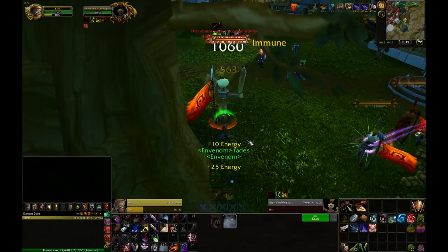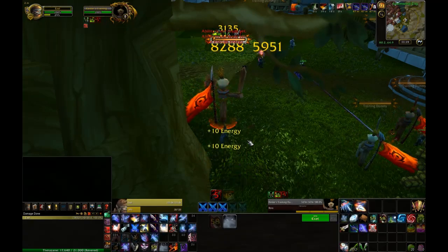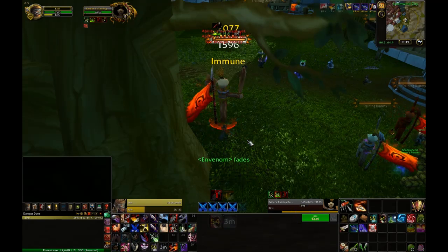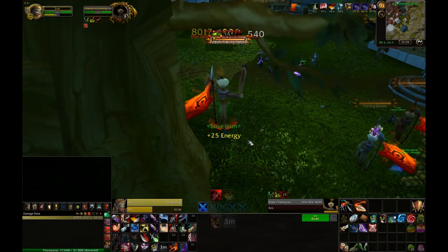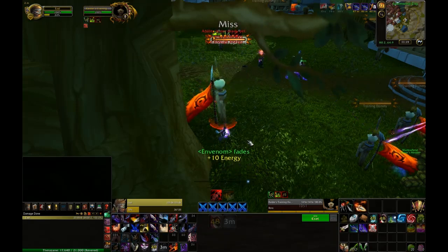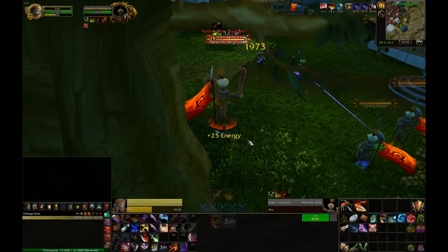In this video I'm going to be demonstrating a rogue, just because it has a buff, it has debuffs, and it also has some resources to track as well as cooldowns. So you can apply these to just about any character in the game.